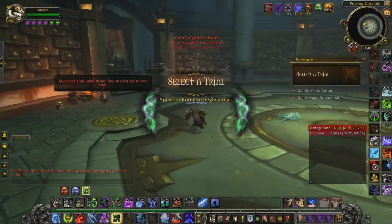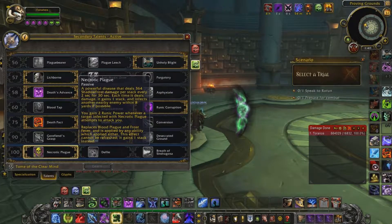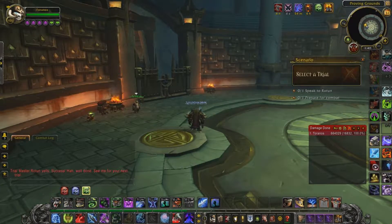And that's the entire trial. I don't really have much in the way of tips other than: get Necrotic Plague, apply your diseases, and it's pretty much an instant win. You can literally face-roll your keyboard and win.